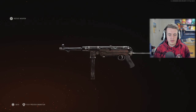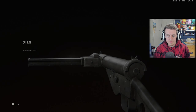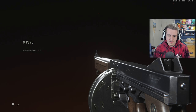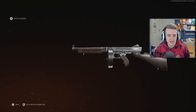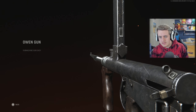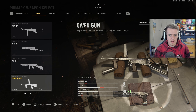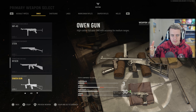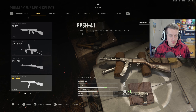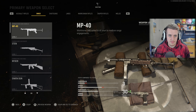Moving on to SMGs — we have the one and only MP40, which I absolutely love; it's very good in this game. Then the Sten, which we've seen before. The M1, essentially the Thompson — it needs a lot of attachments to get going. Then the Owen Gun, the Type 100, which has its magazine to the side. And finally the PPSH, which was amazing in World at War — I cannot wait for that. So that's six SMGs.